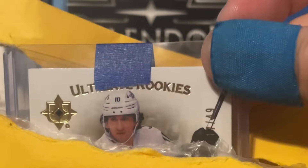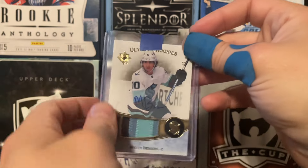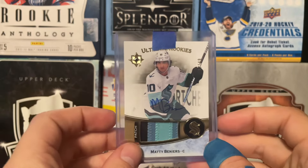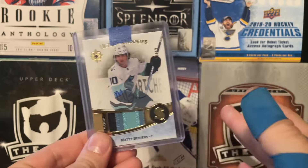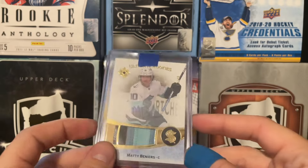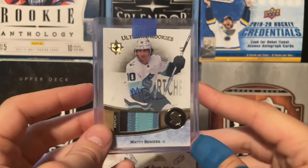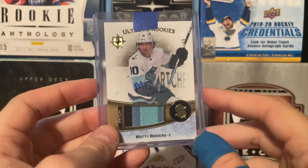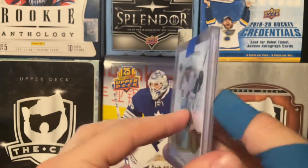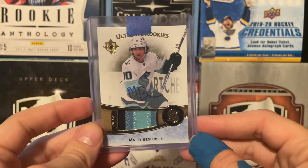Ultimate Rookies, number 17 of 49, Matty Beneers Rookie Patch Auto. Very nice here, obviously. This is a really nice card. Definitely going to be holding on to this in my collection for now because I don't really have a lot of Seattle cards. I do have his Young Guns, but I don't have anything better than that. So this is definitely overtaking it for now. Hopefully Beneers has a better tertiary season with Seattle. It's been worn by the feature player, so it's not even game worn, which is unfortunate.